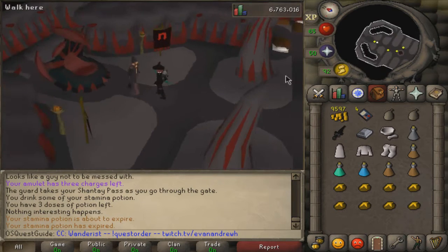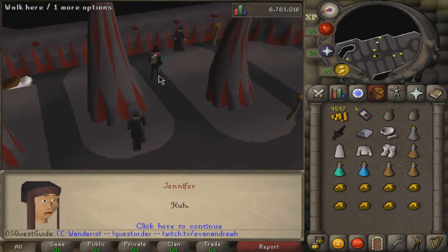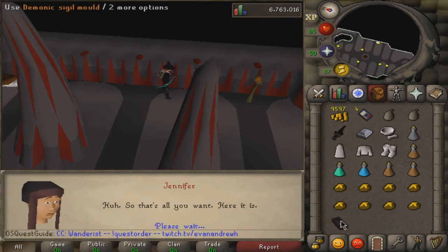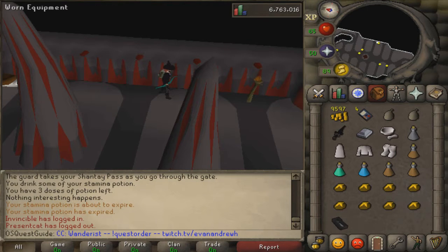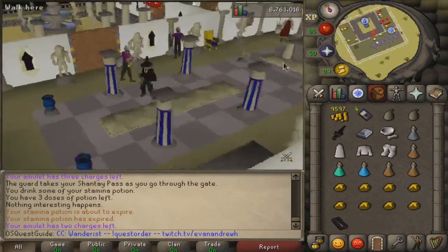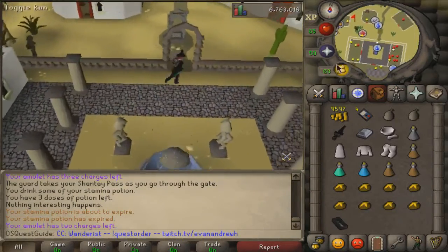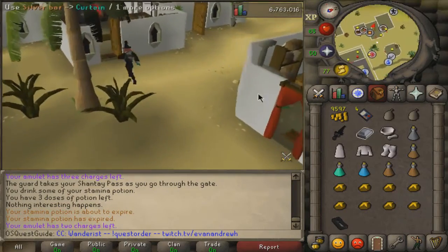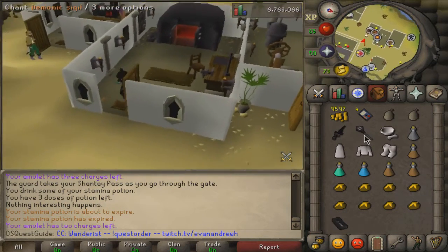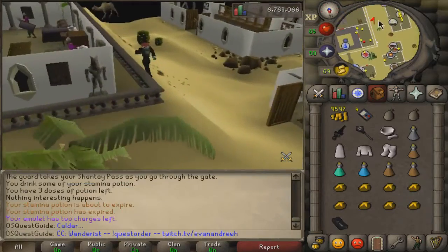Dnath will tell you to make your own demonic sigil. Talk to Jennifer - ask her if she has the demonic sigil and she'll give it to you. Now go to Al Kharid. You can walk there, teleport to Lumbridge, use a glory, or ring of dueling - doesn't really matter, just get there. There's a furnace in Al Kharid - use your silver bar and the mold to make a demonic sigil. Then get back to Uzer - take the rug merchant and magic carpet ride back.